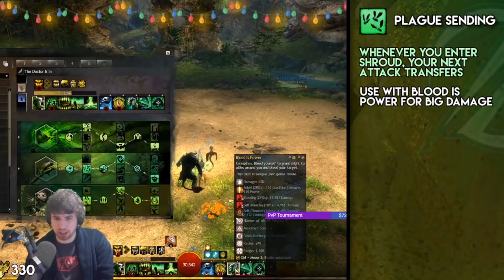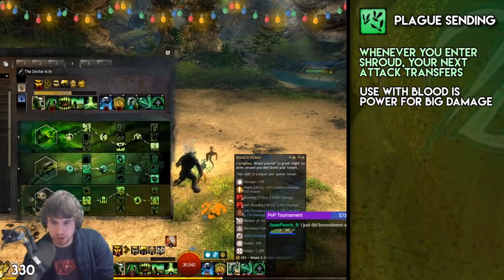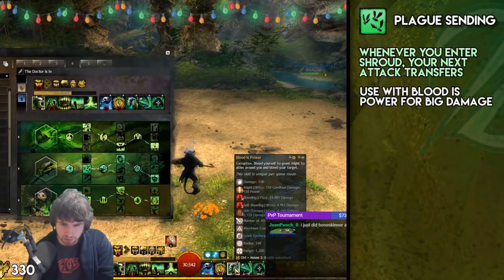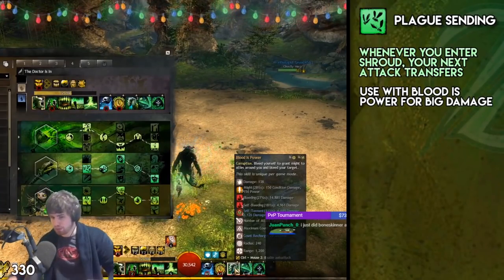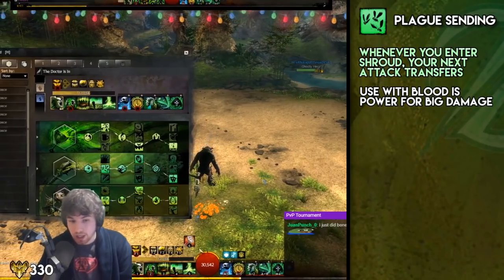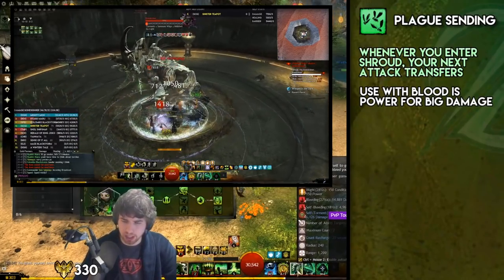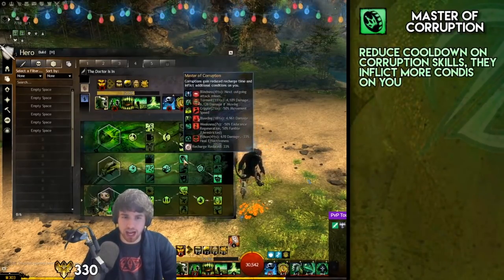You use Plague Sending in combination with Blood is Power. Blood is Power is a really, really powerful ability — it does a lot of damage: 14,881 bleed damage when you use that. Absolutely insane. But it also self-bleeds you and self-torments you. You'll see that the self-bleeding is 5,000 damage and the self-torment is 4,000 damage, or 6,000 if they're moving. So you're actually going to get another 9k damage if you successfully transfer this — a massive DPS increase. You use F5 Desert Shroud, then transfer the Blood is Power conditions. Simple. Loads of extra damage, especially if the target's moving.